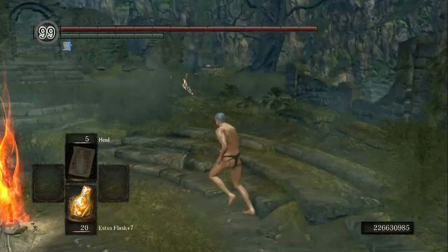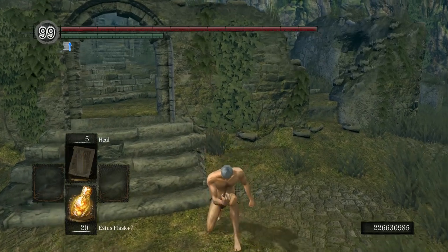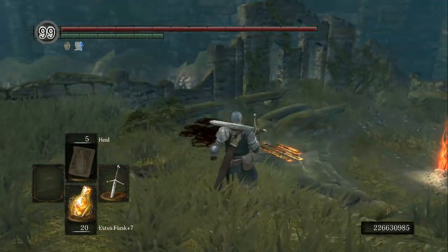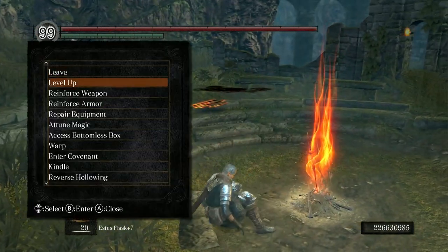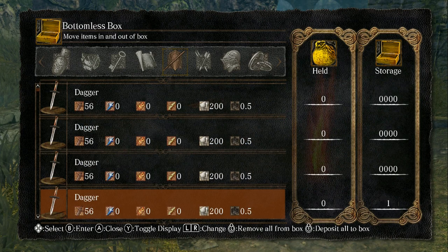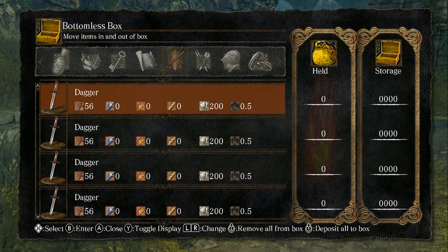Now I'm going to get geared up again and show you exactly how to weapon and armor dupe. Now that we're geared up and inventory crammed, it's time to start armor and weapon duping. In order to duplicate a weapon or armor, it has to have weight — that means the Pyromancy Glove cannot be duplicated. Once you figure out what weapon you want to duplicate — in this case, let's duplicate the Ghost Blade — put it in your inventory. Then go back to the dagger stacks and put at least two 20,000 stacks in your inventory.